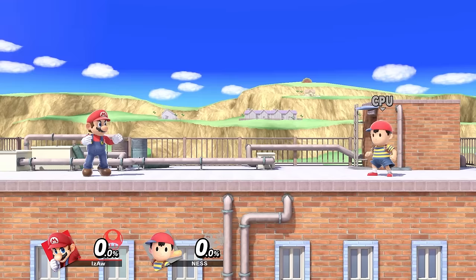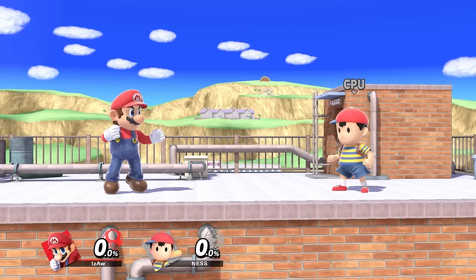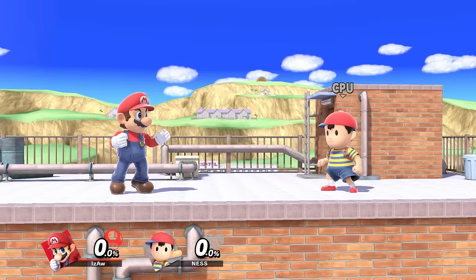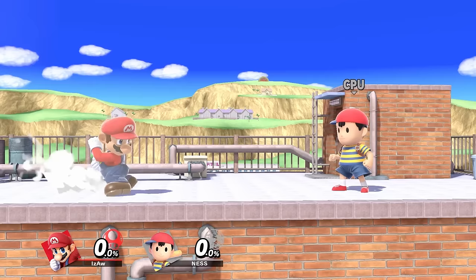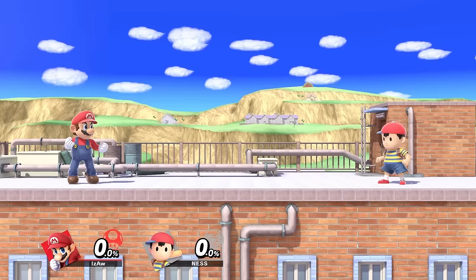While grounded, you can jab by pressing A. If you tap the control stick so that the character starts running and then press A, you will perform a dash attack. If you gently tilt the control stick and press A, you'll perform a tilt — this works in all directions. On some characters, the forward tilt can be tilted upwards and downwards. By simultaneously smashing the control stick and pressing A, you will perform a smash attack. You can charge up smash attacks by holding the A button, and on some characters, the forward smash can also be tilted upwards or downwards. In summary, you can jab, dash attack, tilt, and smash attack.